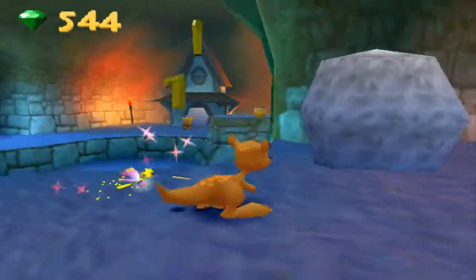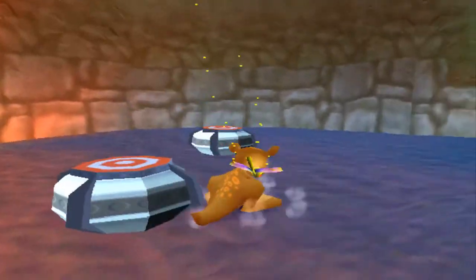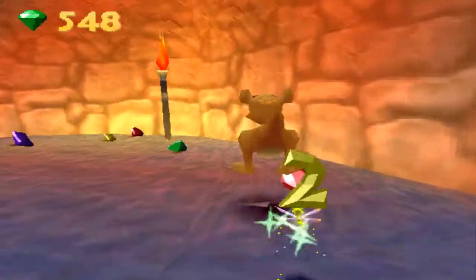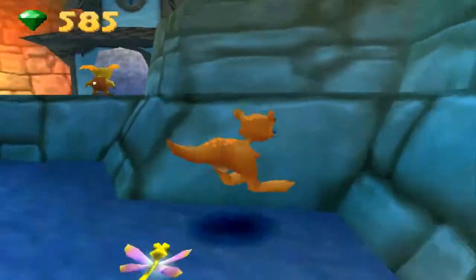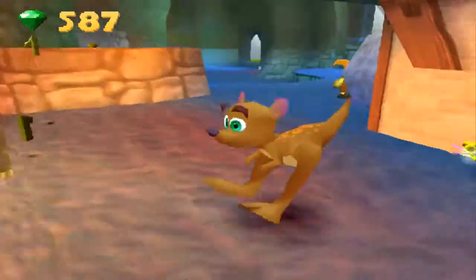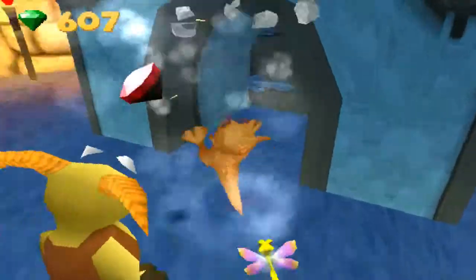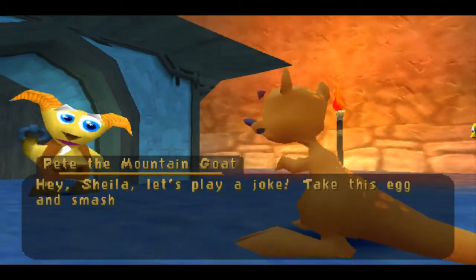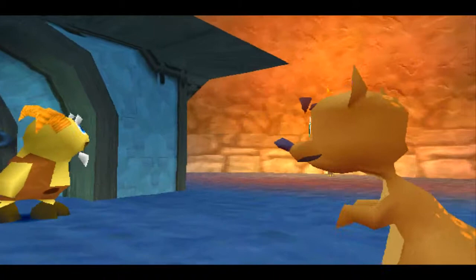Yeah, make sure you hit all over these two because they do drop gems. Because they'll just respawn, so you want to make sure you destroy all these first. So yeah, we're not going to do that — we're not going to smash Jenny into Billy.